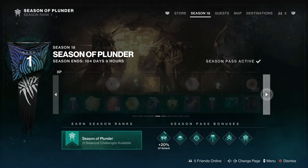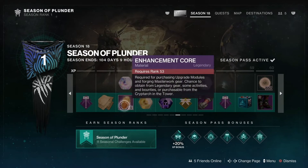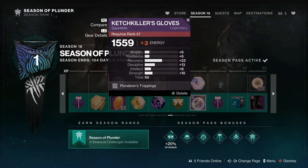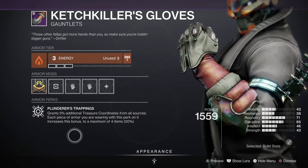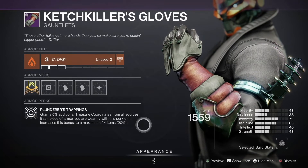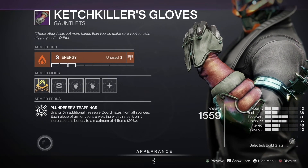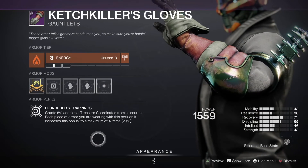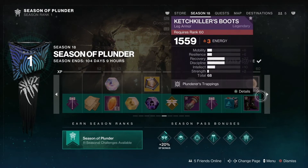On the paid path there's an exotic cipher, plus more bonus map fragments. Then we get our first armor. Looking at the perk — 'Slender Trapping' — it gives 5% additional treasure coordinates from all sources. Each piece of armor you're wearing with this perk increases that bonus, up to a maximum of four items, so a maximum of 20% bonus.